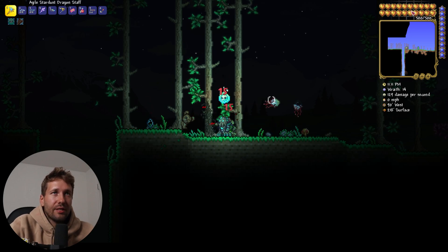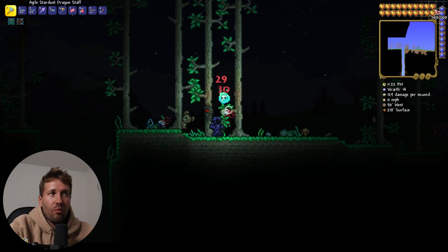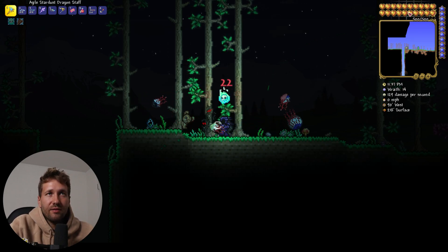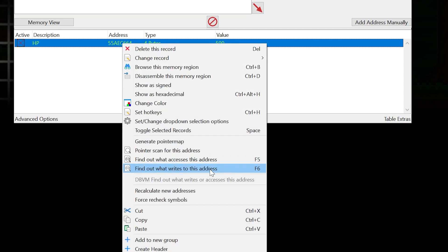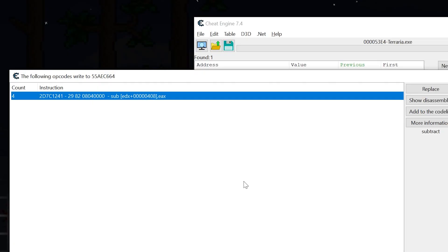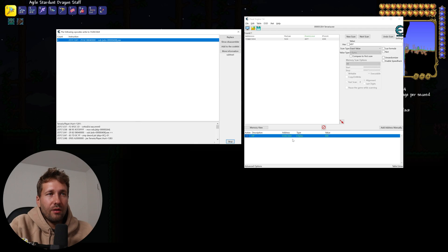Now that we have this HP cheat, this isn't really a god mode — this is just taking our health back to full every time we get hit. If we were to take more than 500 damage at once, like from an explosion or a boulder, we would still die. So what we have to do is prevent taking damage altogether. We're going to click on our HP address, right-click, and find what writes to this address. This will open a debugger, and it's going to fill up with code that runs anytime we take damage. We can save that code in our address list and toggle it on and off — that will be our god mode.